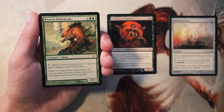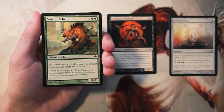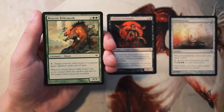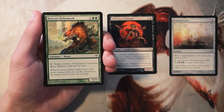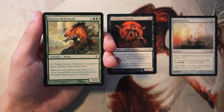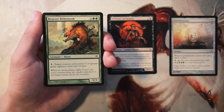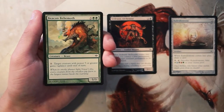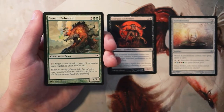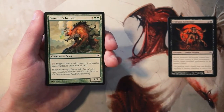Beacon Behemoth is a 5/3 for three and two green. You can pay one and target creature with power five or greater gains vigilance until end of turn. This seems like an okay five-drop — being able to give something vigilance is pretty powerful, and it can give itself vigilance. It only has three toughness so it'll probably get blocked and killed, but being able to attack and then stay back on defense is powerful. Because it only costs one mana to activate, I like having the mana sink here. I think this is actually a bomb in its own right.